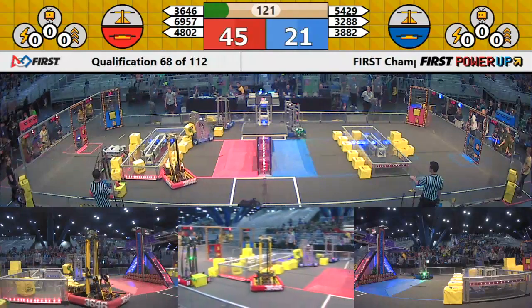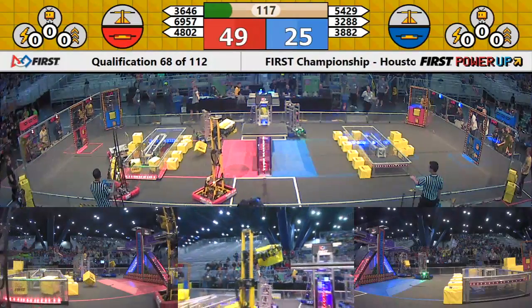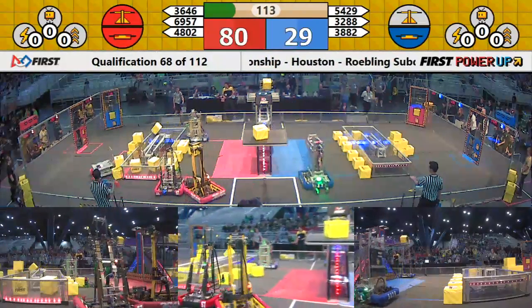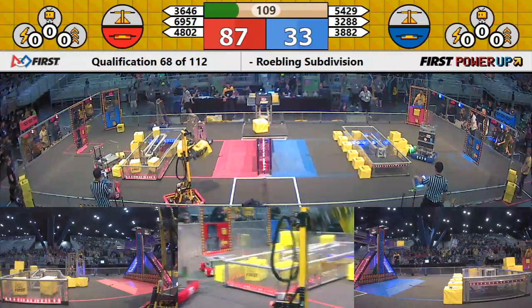3288, a Blue Alliance member, is trying to go after the red switch and take control. The Red Alliance was trying to respond but misses, and 3288 gets their first power cube up and on the switch — though it's not enough to change the weight.